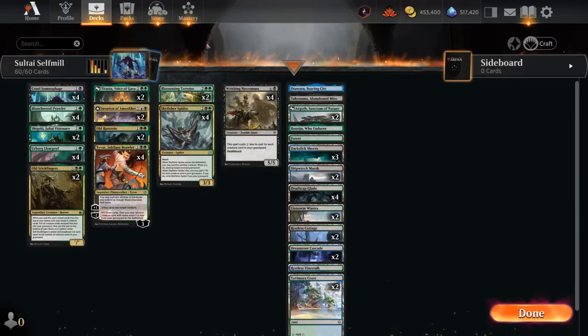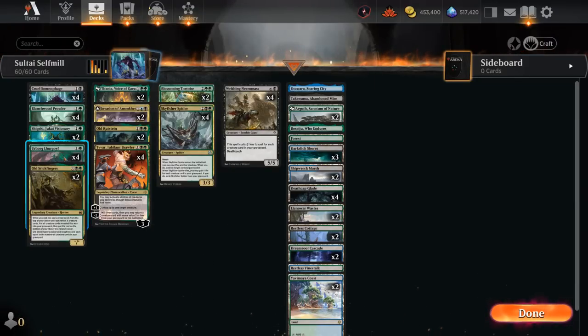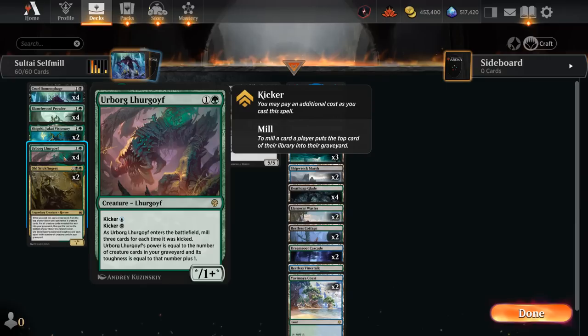Our deck features 30 creatures total, so that's half of our deck, meaning we're pretty likely to mill a few with Somnophage's adventure. We also have the full set of Urborg Lurgoyf, which can be kicked for blue and/or black mana, so we can potentially cast it for four mana total, in which case we can mill ourselves for six — three for each time it was kicked. Lurgoyf also scales with the number of creatures in our graveyard, though it does not track the opponent's.